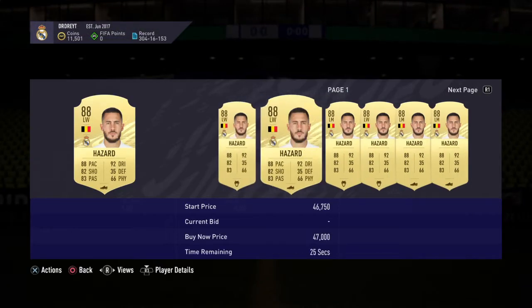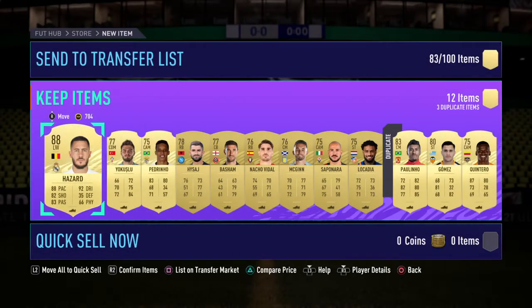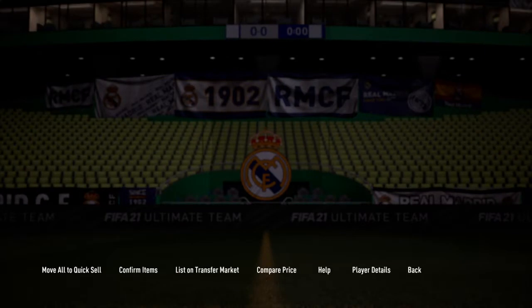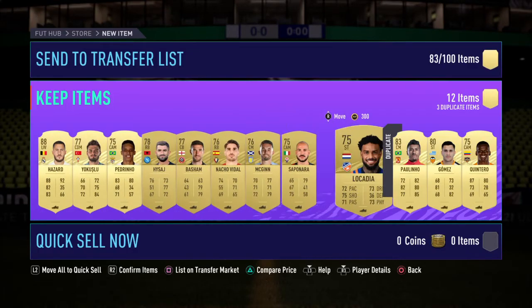We have Ansu Fati, Inaki Williams, Madri, Valverde, Courtois, Mendy, Edermann Letao. Oh my days. Massive pull for me as a Real Madrid fan. I know he's not worth anything, but it's a mad card. His dribbling is sensational. We'll have to look at that.